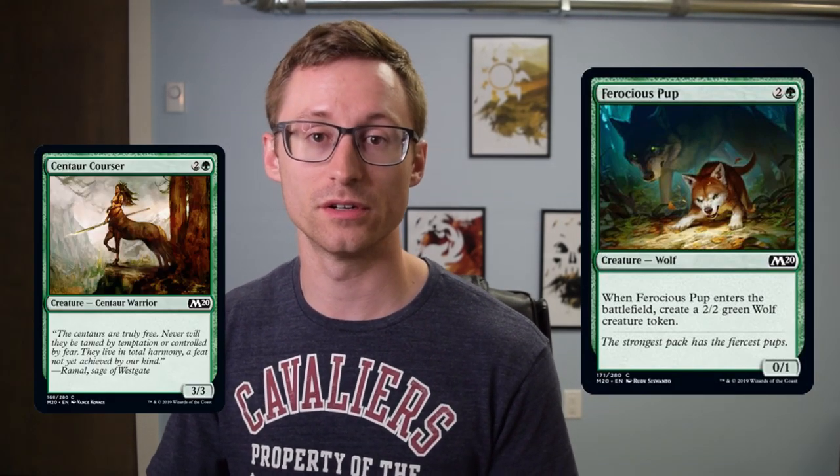Honorable mention goes to Ferocious Pup — not because it's unplayable by any means, but unless you have a reason to need the two bodies in one card, you'd rather just play something like Centaur Courser to have three power and three toughness rather than two power and three toughness. Core sets are usually a return to basics — I think they're great to reset you, especially with War of the Spark having just come out. We had a lot of awesome Planeswalkers but it was a very unique draft environment. This set gets us back to our roots, although it's far spicier than Core Set 2019 and has much more interesting gameplay. The archetypes are far more competitive with each other and it's just exceeded my expectations for a core set, which in no way is a bad thing.